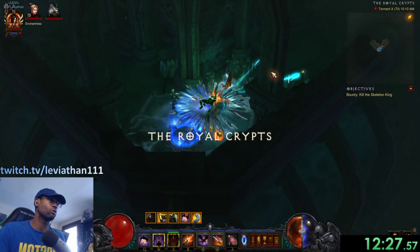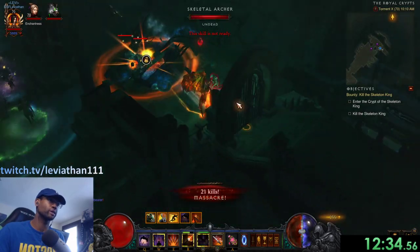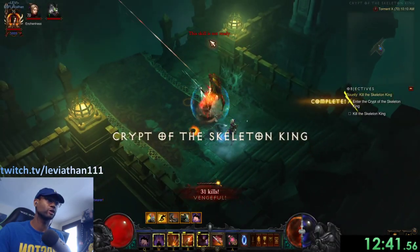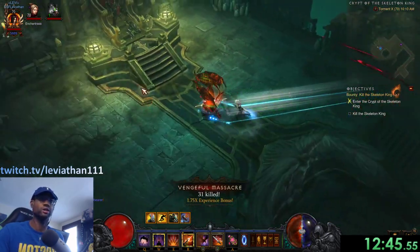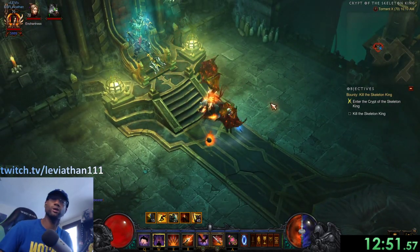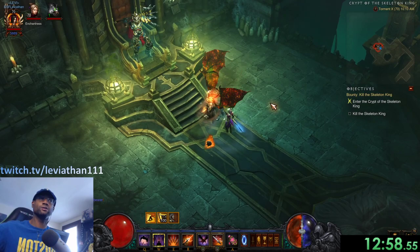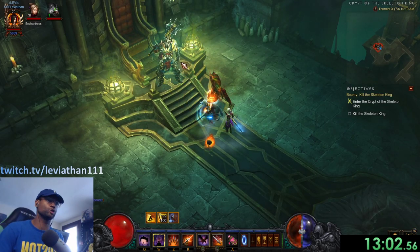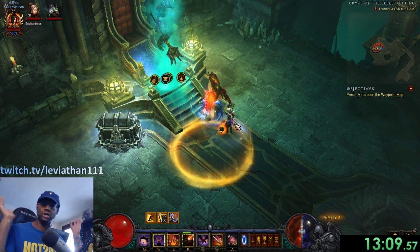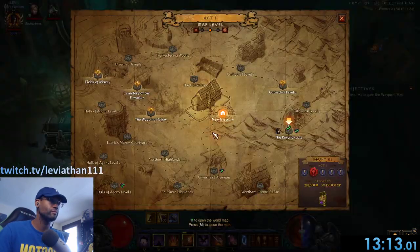If you have additional tips and tricks for this conquest — little things you've picked up — definitely leave them in the comments to help fellow players. The community collectively figures out a lot. Now the final boss: Skeleton King. He needs a moment to wake up, then we shoot him down and he's dead. Stopping the timer — about 13 minutes on this run. Not too bad.